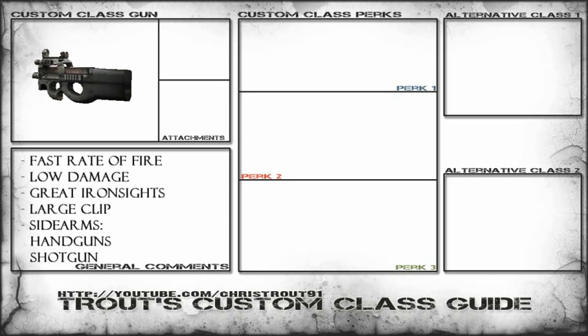Hey guys, it's Tramp91 here and today we are doing the P90 and the Custom Class Guide. The P90 is a gun with a fast rate of fire with low damage, and in my opinion it's got great iron sights and it has a large clip, so I don't think scavenge is fully necessary. The best sighting is the handguns or the shotguns.